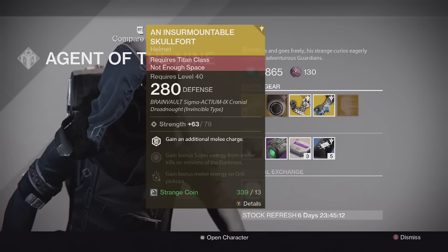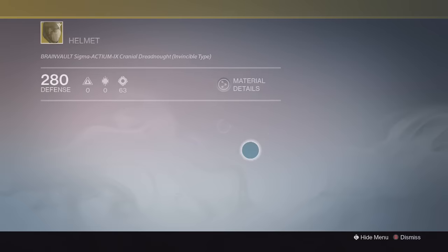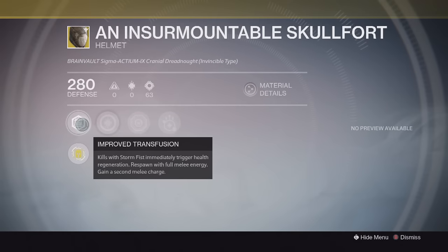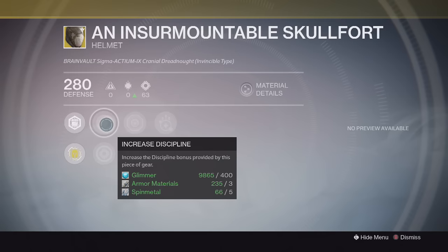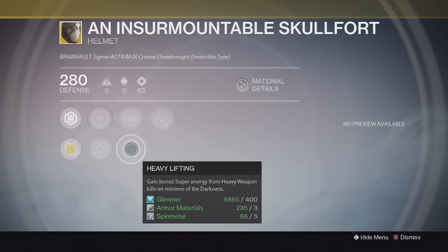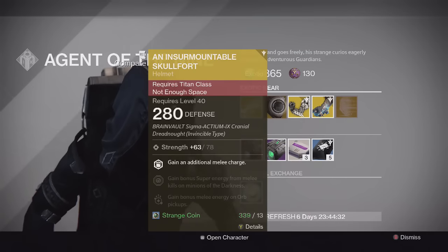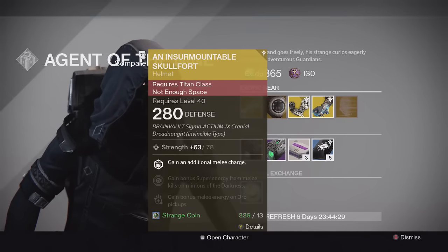For the Titan we have the Insurmountable Skullfort helmet, the Year 2 version. It has Improved Transfusion, which gives you kills with Storm Fist that immediately trigger health regen — like in Year 1 — but this time it also has respawn with full melee energy and you gain a second melee charge, so you get two melees. It also has increased Discipline and Strength, bonus super energy from melee kills on minions of the Darkness, heavy weapon kills on minions, and bonus melee energy on orb pickup.